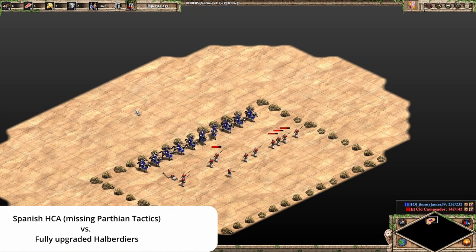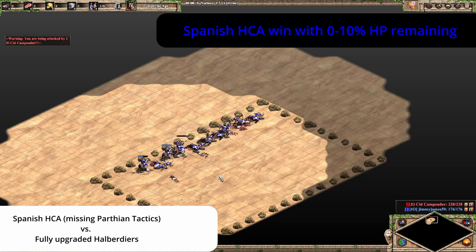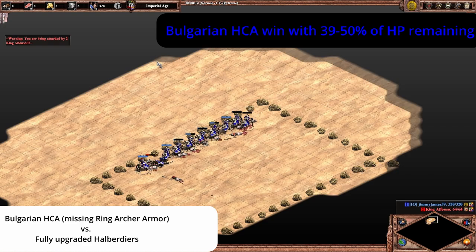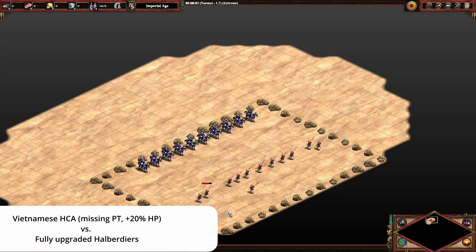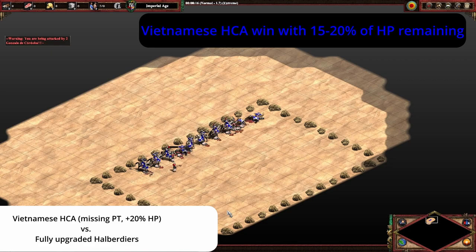If we look at Spanish heavy cav archers missing Parthian tactics, they actually take quite a bit of damage and have some trouble thinning out those Halberdiers — sometimes they lose this matchup, sometimes they win with a little bit of HP. We can contrast this with the Bulgarians, where the Halberdiers are going down much quicker — sometimes the Bulgarians end with half of their HP left. If we look at Cumans, who do have Parthian tactics but no Bracer, they do about as well as the Bulgarians. Finally, if we look at Vietnamese without Parthian tactics but more HP, they have some trouble thinning out the ranks and win only with about 15% to 20% of their HP.